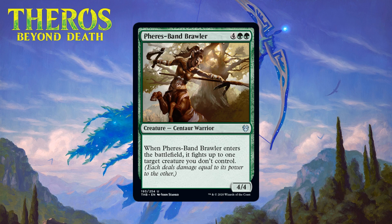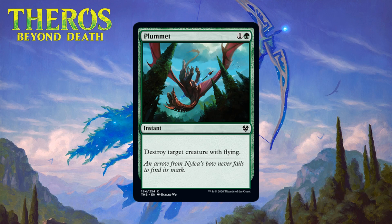Next up we have Pharika's Band Brawler, which for four generic and two green is a 4/4 centaur warrior at uncommon. When it enters the battlefield it fights up to one target creature you don't control. I'm usually a pretty big fan of these enters-the-battlefield fight creatures and they tend to be first pickable in the lower range, but I think they priced this one a little too high for what it gives you. Still, a six-mana creature that can come down and kill a 3/3 and stay in play is nice and can get a two-for-one in a lot of cases. That mana cost is hard to overlook though — I think this is just a C+.